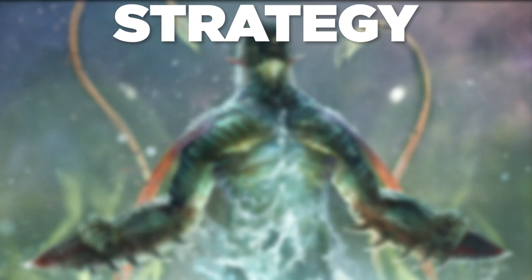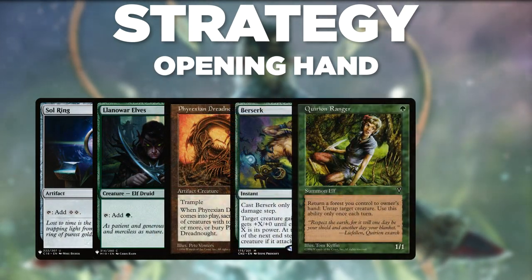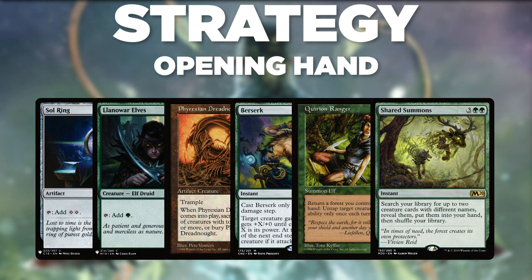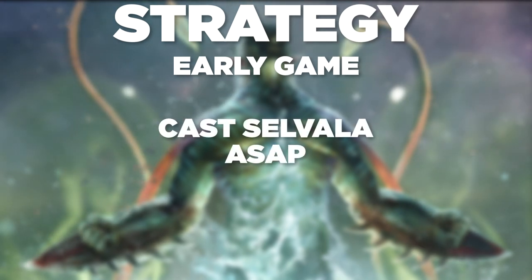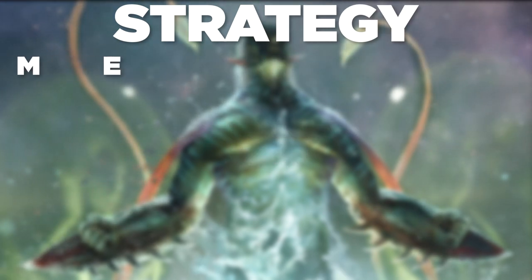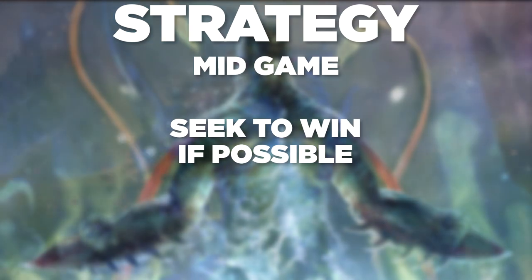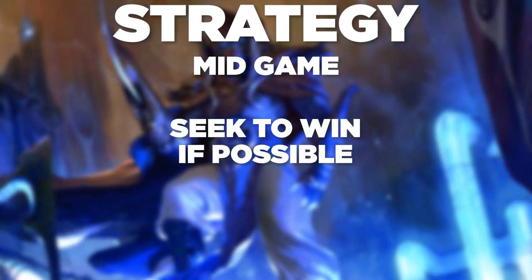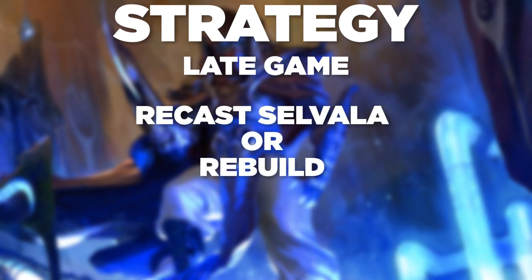Now you know how the deck works, so let's talk about piloting it. Ideally you'll want to get Selvala out on turn two, so any sort of ramp should accomplish this. You'll also want to look for some sort of big creature or pump spell to make your creatures bigger. An untapper or win con in the opener is ideal as well. Get Selvala on the board as soon as possible — turn one or turn two. Start getting established for your winning turn, as Selvala is usually the crux of that line. Once Selvala is online, play your big creatures and start storming looking for your win cons. If already in hand, make sure you can win the turn you cast them. If disrupted, seek to rebuild and retry. Big mana is the name of the game and it won't be hard to recast Selvala if she gets destroyed.